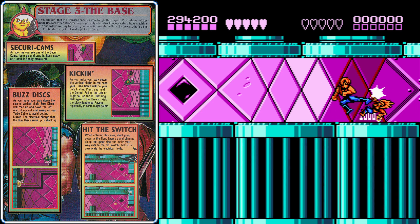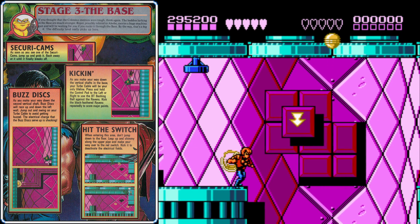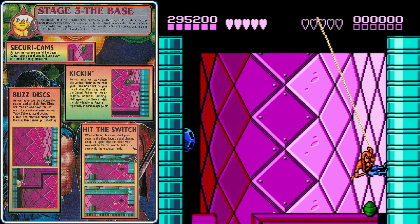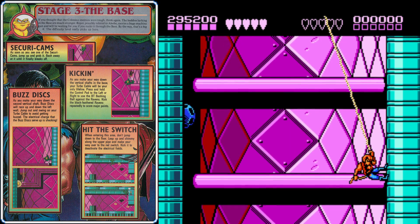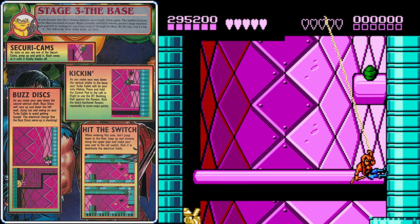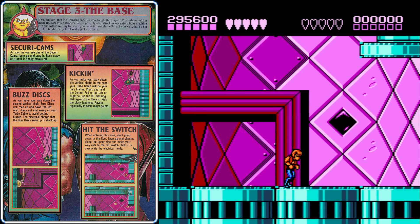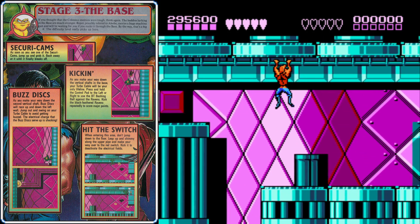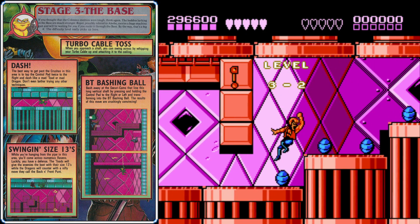After you defeat the second gun, head to the right where you'll fight two guns at once. Head all the way to the right before those guns show up so you stay out of their crossfire and can take out the gun on the right, then head back over to take out the one on the left. Over here we can get some more health and then we'll fight some Lindas — they don't even pop out of doors this time, so use flying kicks. Run to get underneath these crushers, then attach your rope. Quickly tornado over to the right side where the buzz saws won't be able to get you.